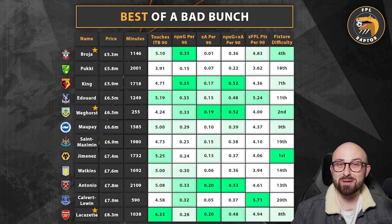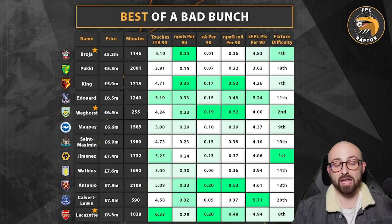Raul Jimenez at 7.4 million got a goal in game week 25 and has crept back into thinking. He's getting a lot of touches in the box, but his non-penalty expected goals is only 0.24, which isn't great, and his underlying statistics actually look slightly worse than Saint-Maximin. The great thing about Wolves is they have the best fixtures in the Premier League over the next six from an attacking perspective — a double in game week 26, a decent fixture in 27, and good fixtures from 28 onwards. I do like Jimenez for those reasons, but the underlying statistics don't make him the best option. I don't mind him, but he's not for me.